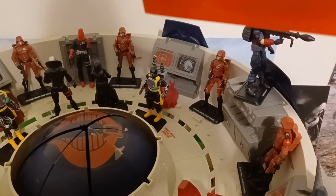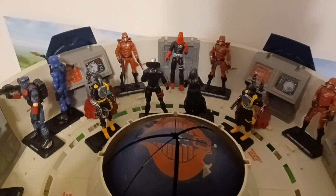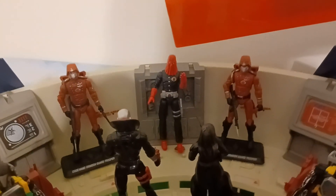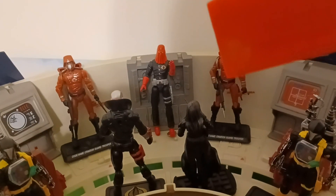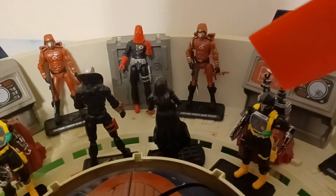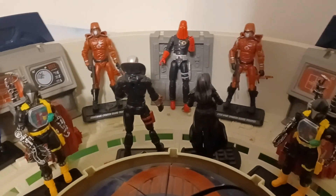Here's a look at the top area — I have Crimson Guards in the top sections protecting the senior officers and command. Of course, here's Cobra Commander giving his orders to attack G.I. Joe. You have Destro and the Baroness, and I have some Cobra BATs that are protecting them.